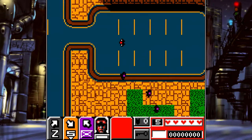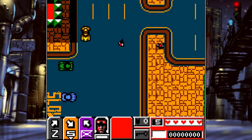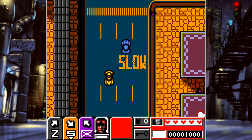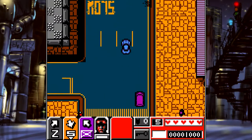Released in November 2000 for Europe, with the North American release following a month later, we have Grand Theft Auto 2 on the Game Boy Color. Developed by Tarantula Studios and published by Rockstar Games, Grand Theft Auto 2 is a conversion of the PC, PlayStation, and Dreamcast game, but of course on a much smaller scale.